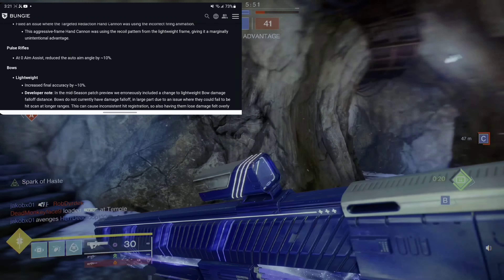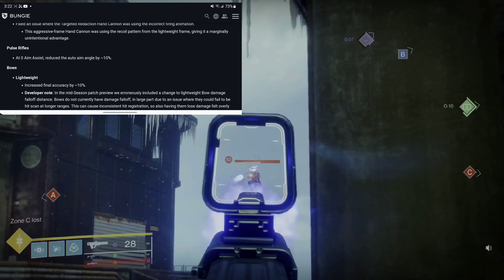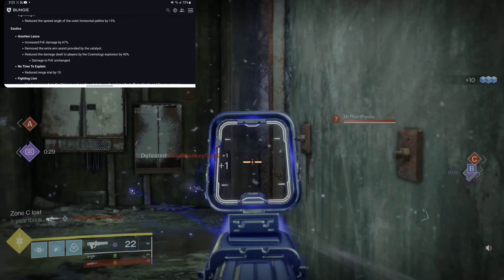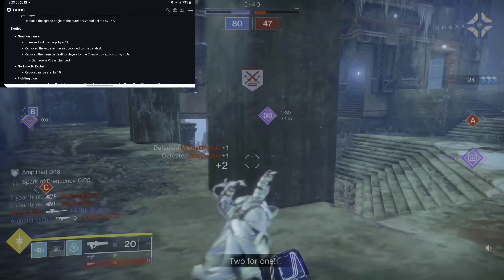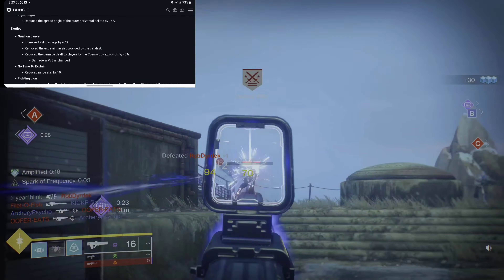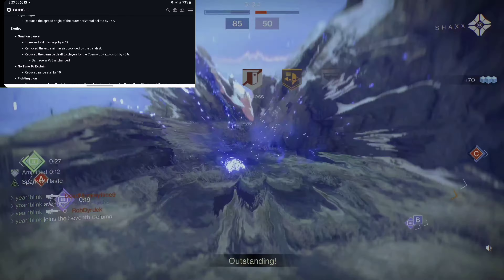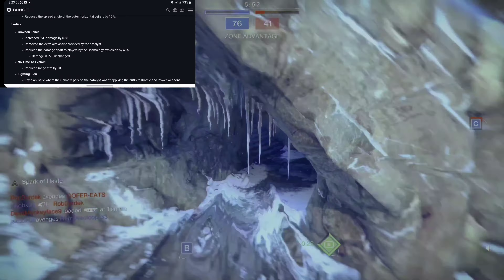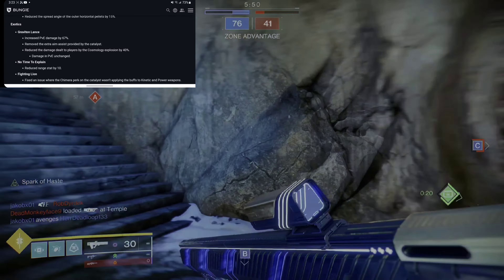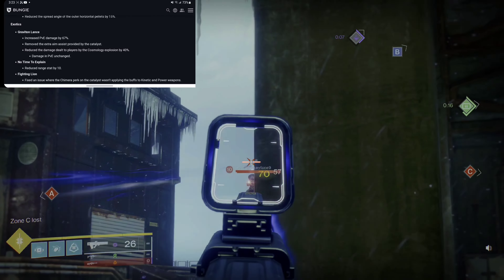Both rifles at zero aim assist: reduce the auto-aim angle by 10%. We got the Graviton Lance — Exotic. PVE damage increased by 67%. Remove the extra aim assist provided by the Catalyst. Why? Reduce the damage dealt to players by Cosmology Explosion by 40%. Damage to PVE unchanged.